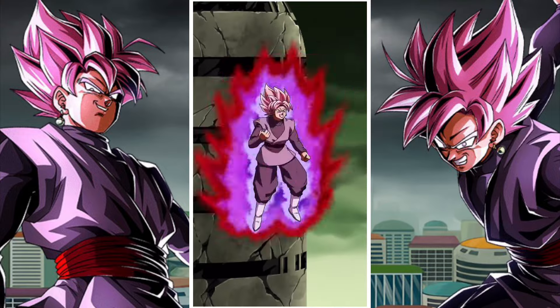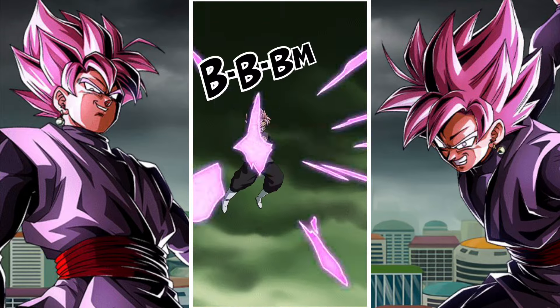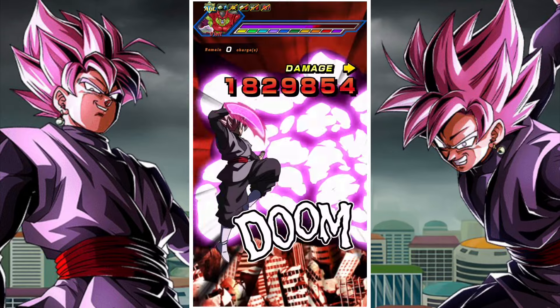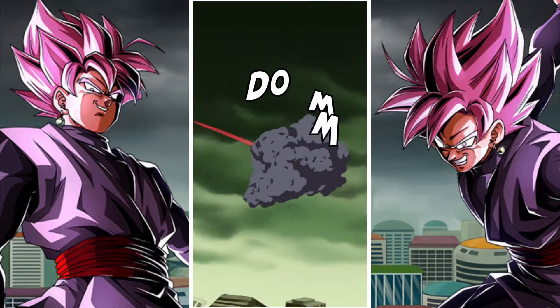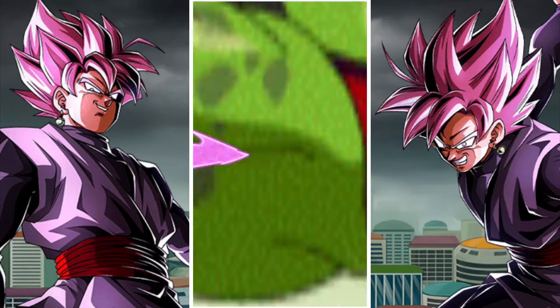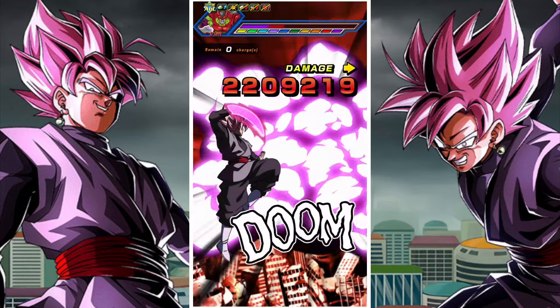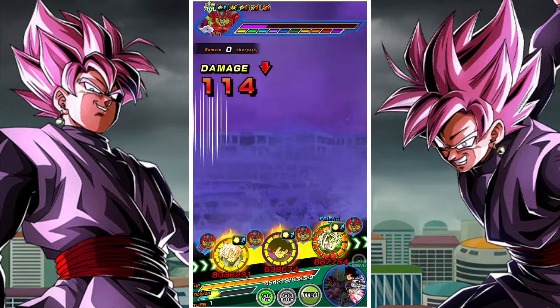Physical Goku Black really helps facilitate him, and the reason why is simple. Physical Goku Black requires no buildup, whereas INT transforming Goku Black requires buildup. Generally speaking, having one unit that can essentially holster for the other unit whilst allowing them to build up is really, really good.